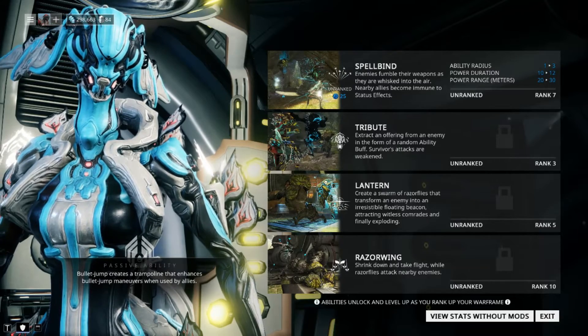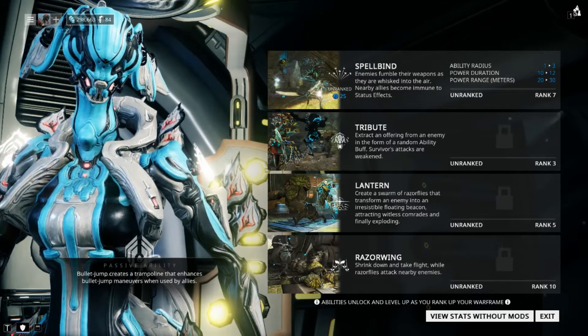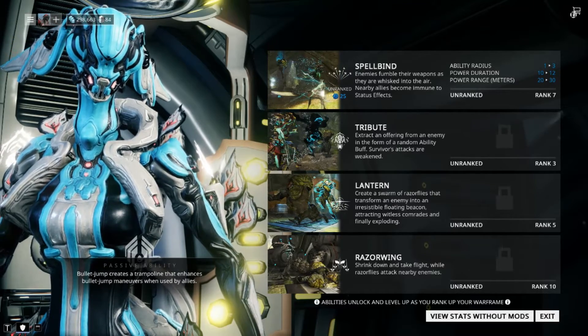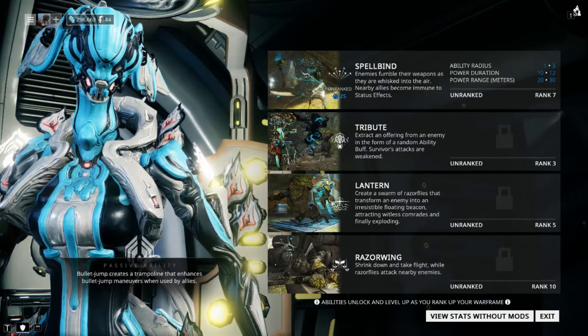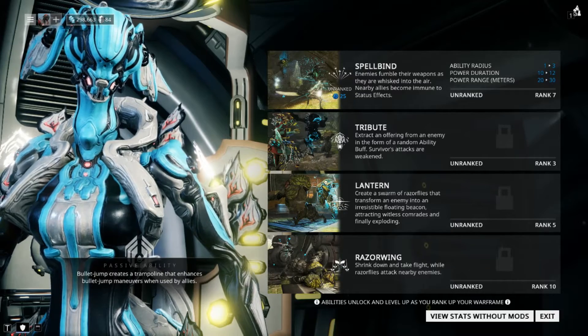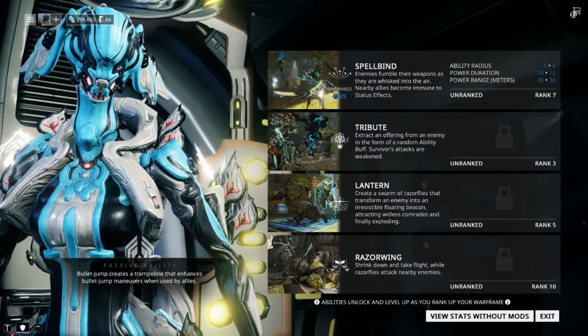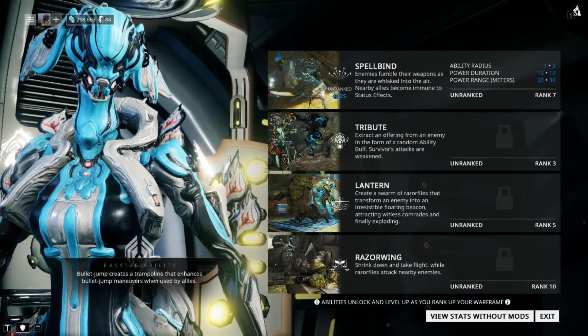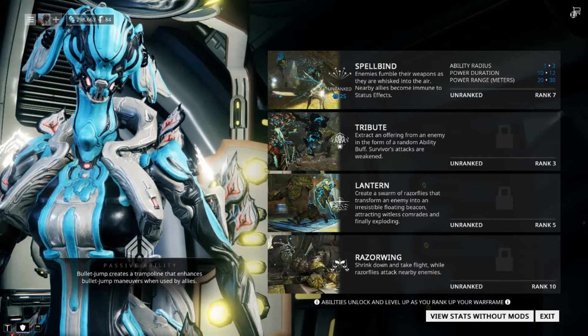Lantern: creates a swarm of razor flies that transform an enemy into a floating beacon, attracting nearby comrades and finally exploding. Razor Wing: shrink down and take flight while razor flies attack nearby enemies — that seems quite overpowered honestly. Passive ability: bullet jumps create a trampoline that enhances bullet jump maneuvers when used by allies. Interesting, I would like to see how that looks.